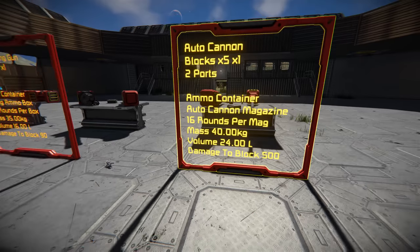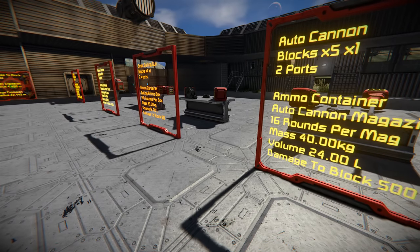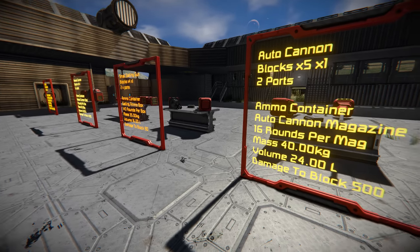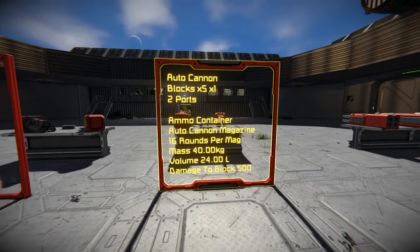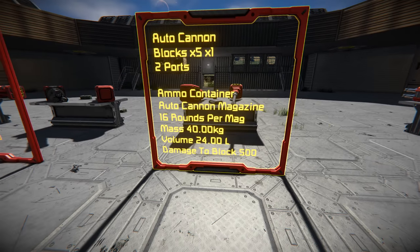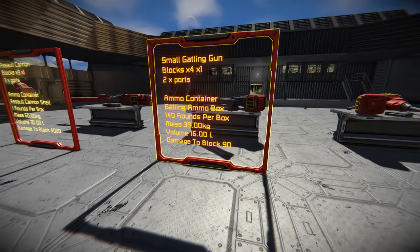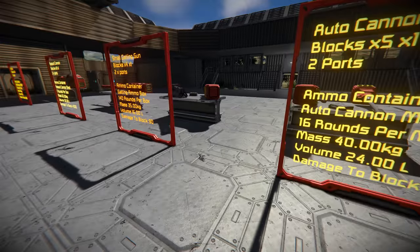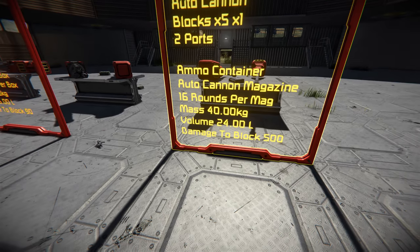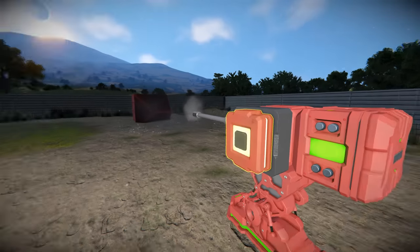Moving on to the autocannon — this is hands down what I'd call the best weapon in the game. It does roughly 250 more damage points per minute than the gatling gun, which is the main rival. Statistically, the autocannon is better for damage per minute. It has only 16 rounds per magazine compared to the gatling gun's 140, but the damage makes up for that. The magazine is heavier and larger in volume. Looking at the stats, the autocannon does 500 damage per round — which seems extreme, so let's quickly test it.